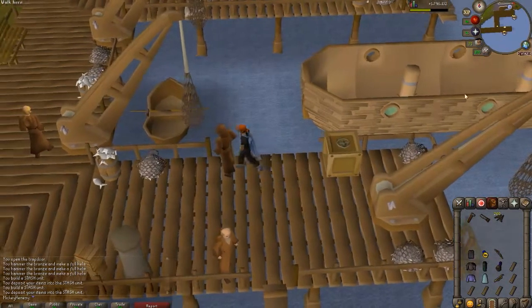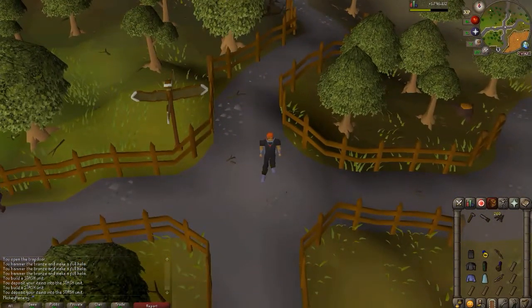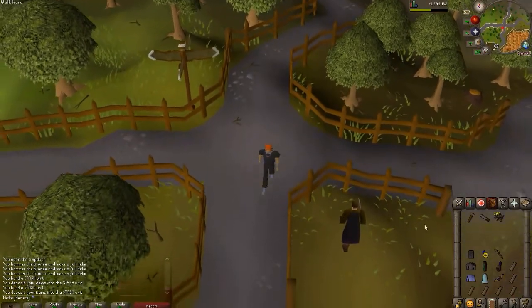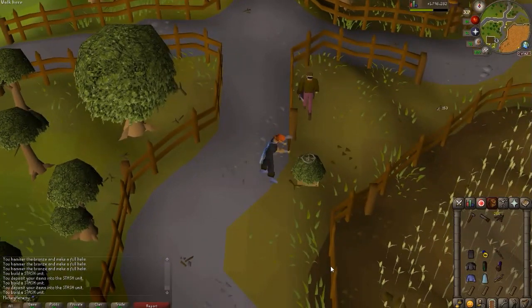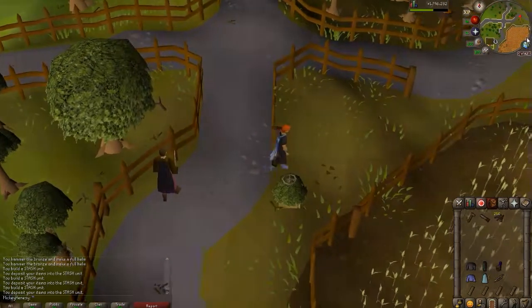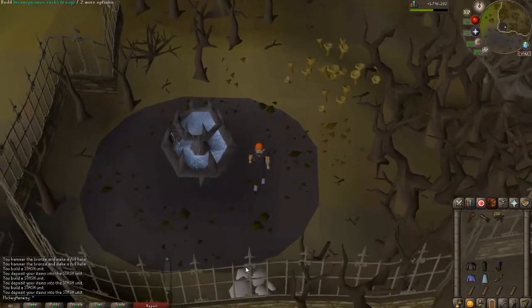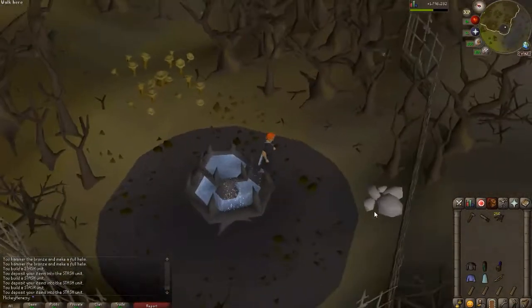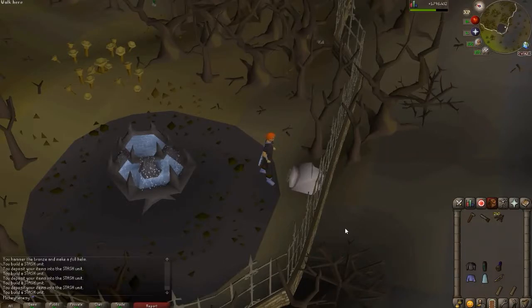Next up we are coming up to the crossroads north of Draenor Village. From here we're going to walk south just a little bit — there's a bush down here and we'll build the stash there. We need an iron chain body, a sapphire ring, and a longbow. Next up we go to the Draenor Manor and the fountain — just a little bit south of the fountain is a little pile of rocks. It's going to require an iron plate body, studded leather chaps, and a bronze full helm. Simple and easy.